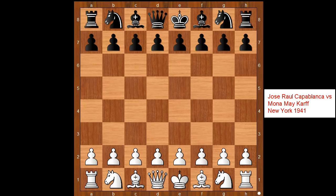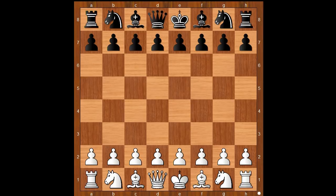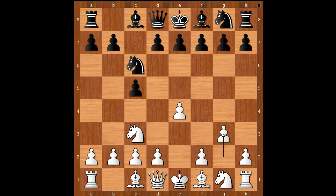Capablanca had white pieces and he started with e4. Mona Karff played c5, the Sicilian defense. Knight to c3, knight to c6, and now g3. Capablanca goes for the King's Indian Attack.